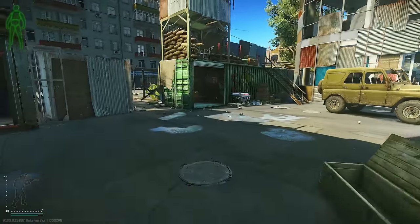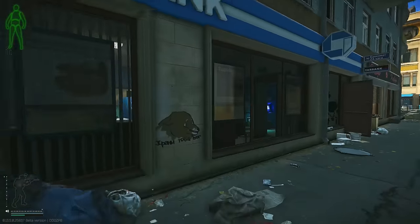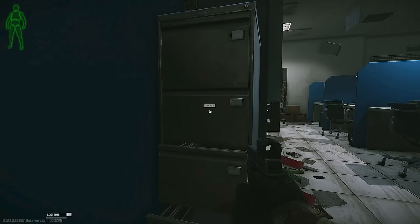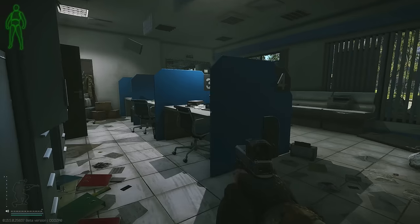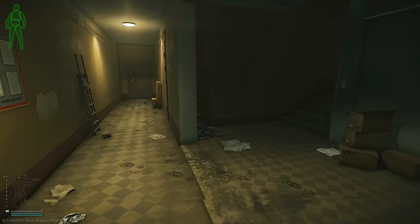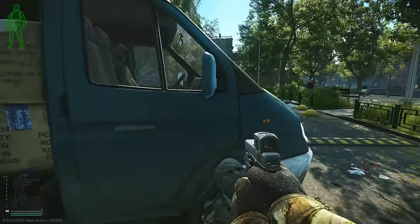Next we're going to check some more filing cabinets and also some computers — there's actually a couple computers over here. Some reason I've never actually checked the Tar bank before, but it's got some stuff. Let's see what we got inside — I think it's already been searched, looks like it has. Check the computers. Someone's shooting over here — we only need three CPU fans. That scav's got nothing on him.